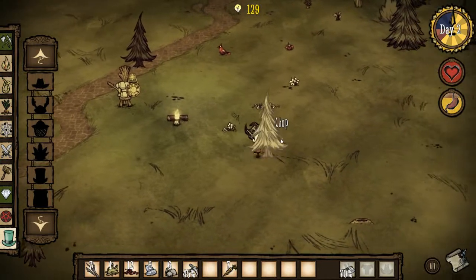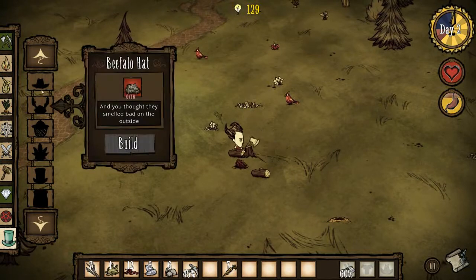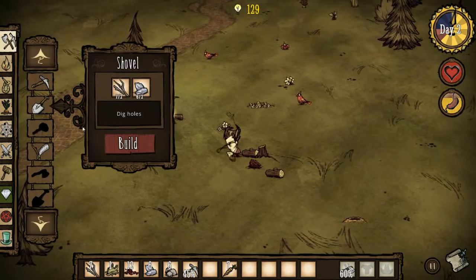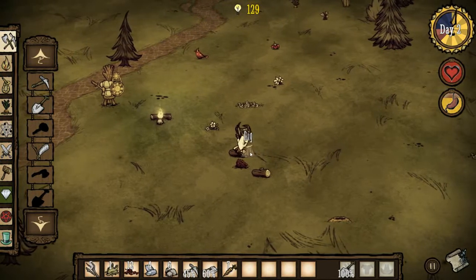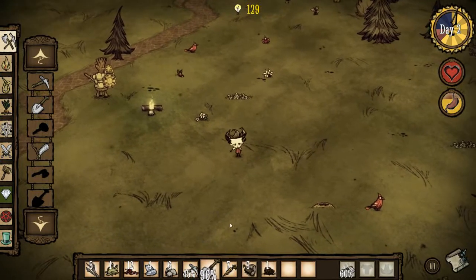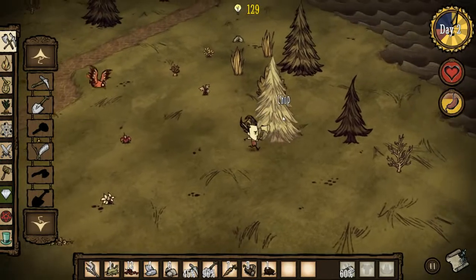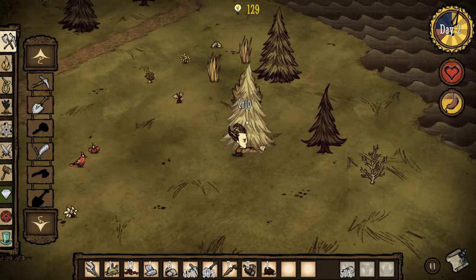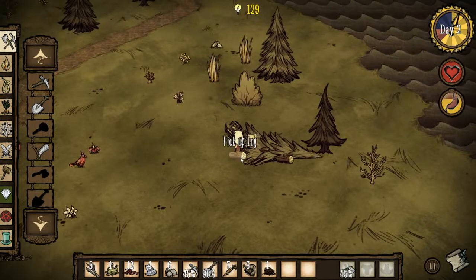I should probably collect some more wood because I didn't even pay attention — I actually used up all my wood making that campfire. If you want to get rid of these stumps, you can also make a shovel and it'll dig up the stump and give you an extra log. So let's collect a bit more wood and then head out to find more boulders.